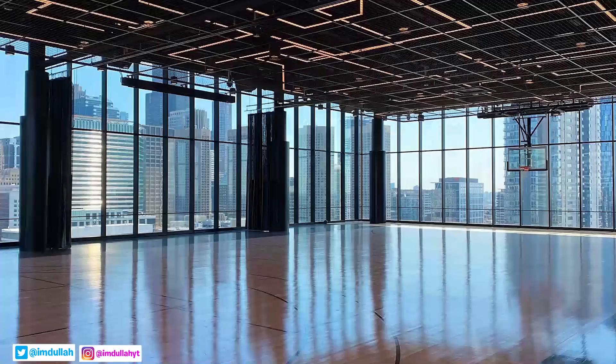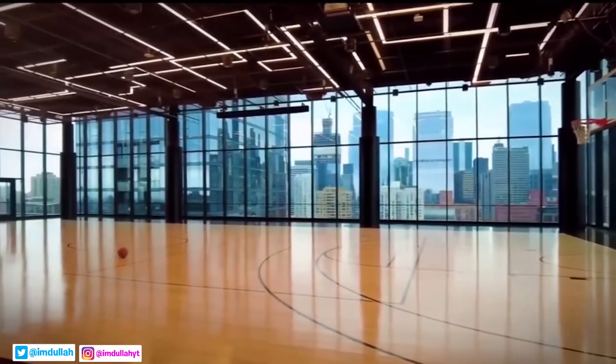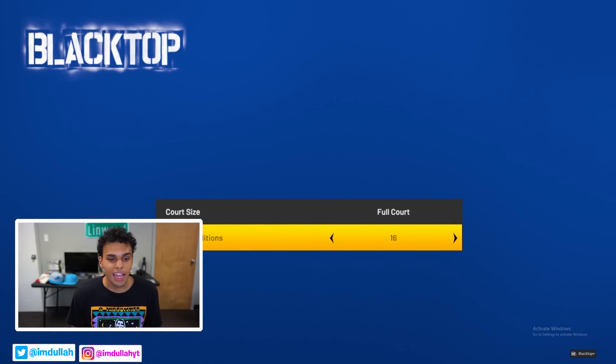We're gonna start off with 167th Street. We'll do a 4v4, full court, up to seven to keep it short. 167th Street is actually a high-rise basketball court in Chicago — you've probably seen it on Twitter or Instagram. It's a very nice court I want to play on one day, and now it's modded into the game.